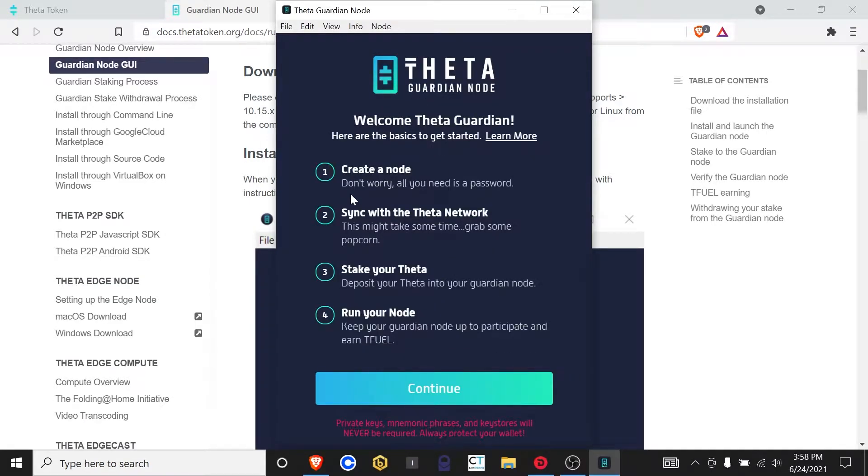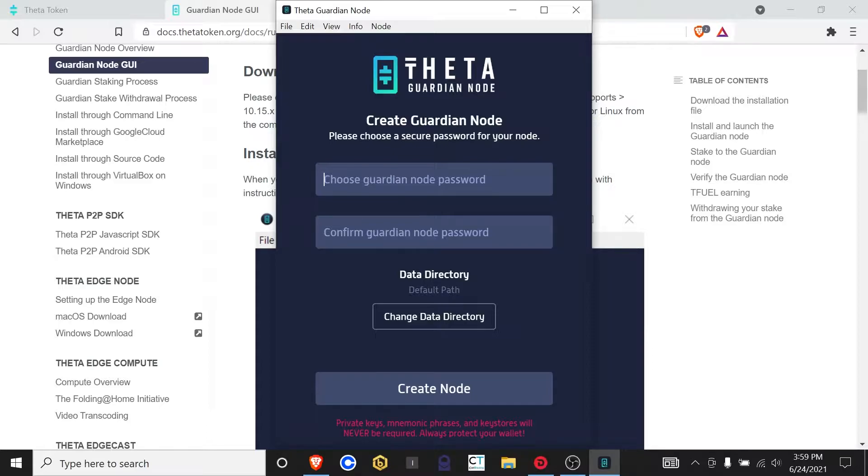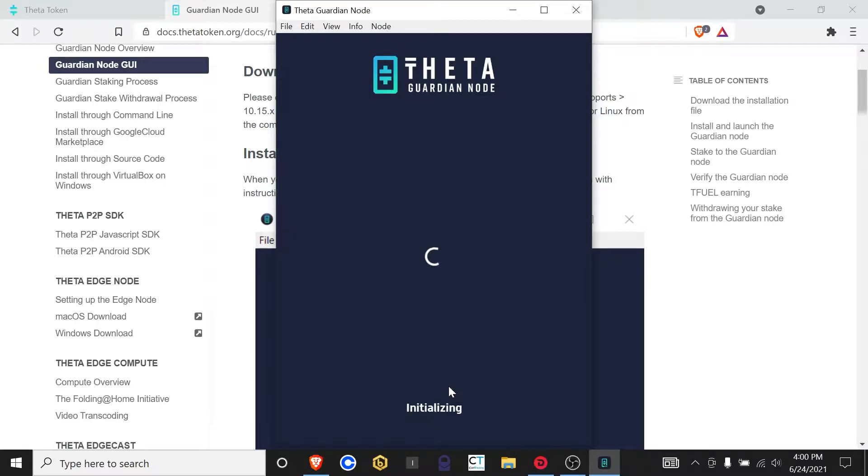This is going to tell you what you need to do. Create a node — all you need is a password. You're going to let it sync with the Theta network, which is going to take some time. After that, you're going to stake your Theta and keep your Guardian node running. Keep in mind that you don't need your private keys, mnemonic phrases, or key stores or anything like that to interact with the Guardian node — that stuff's only for your wallet. So don't get phished. We're going to create a password and create the node. Now this is going to go through the process of initializing, downloading the snapshot, syncing the snapshot, and all that. You're going to see the process down here and this is the part that's probably going to take the longest amount of time, so go ahead and set it up and we'll come back when it's all done.